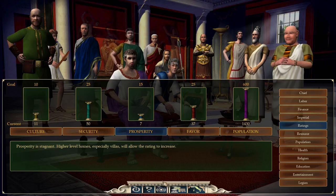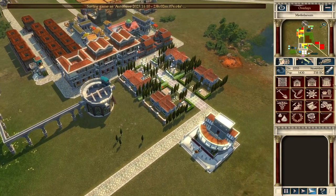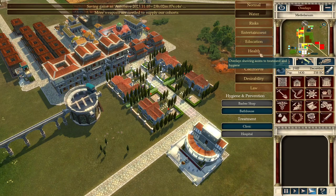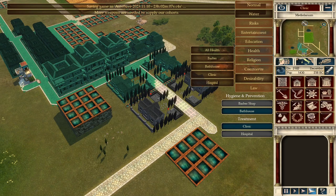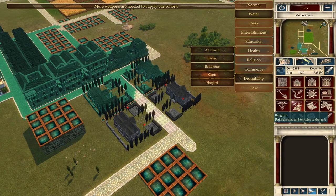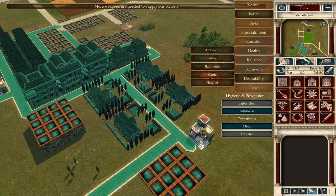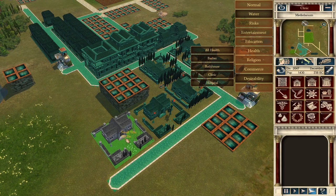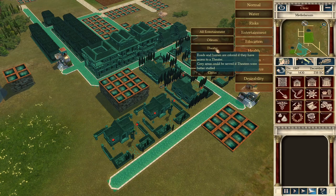A small villa just upgraded to a medium villa — you can see the architectural changes: more columns and a new wing added. That's good because the higher the villa level, the higher the property taxes paid. Checking: they already paid 54 denarii, so it seems first-level patricians don't pay property taxes. Our prosperity is raising. Culture is currently above the goal — very cultured, 10 points out of 100. Let's build a second clinic for the second level of villas since the existing one doesn't have range coverage.